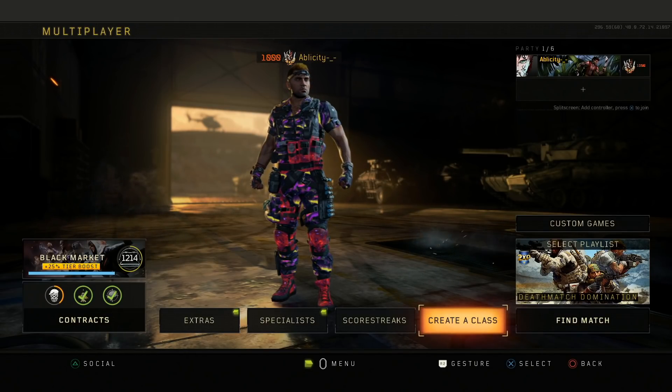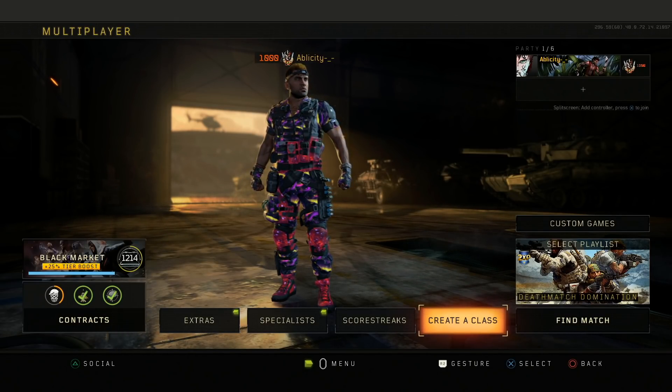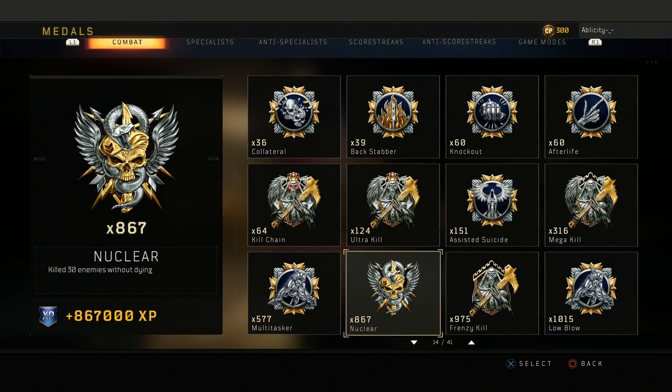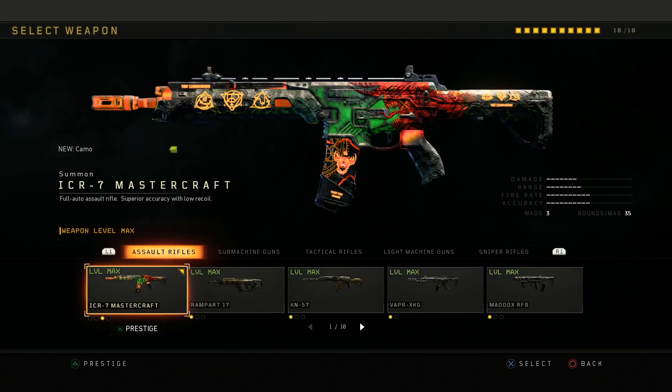What's going on guys, it's your boy Oblicity here. So I have another banger for you all today. As most of you guys know, we're on the road to 900 nuclears here on Black Ops 4. We're currently at 867. For newer players, a nuclear is just getting 30 kills without dying in one life, and scorestreak kills do not count towards the nuclear medal.